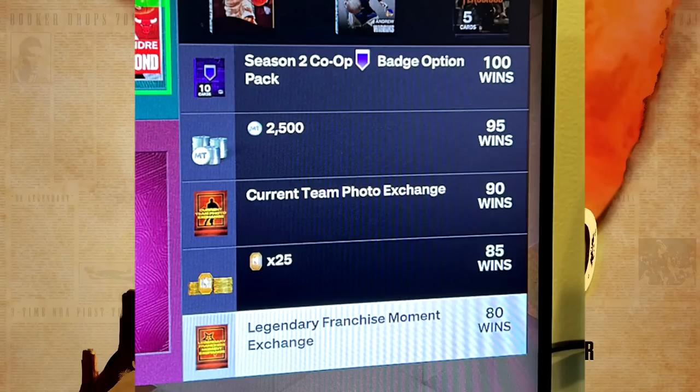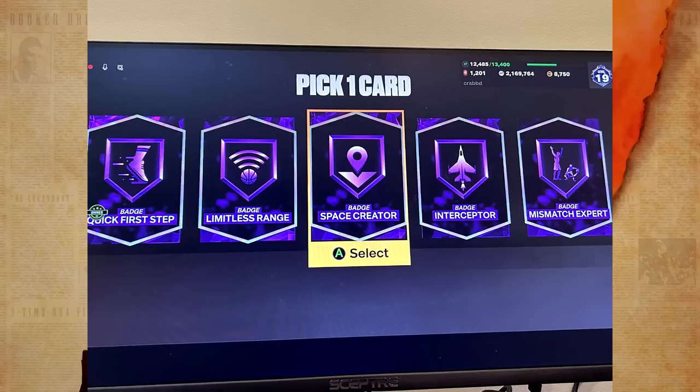Crabbed tweeted out that at 100 wins you get a Season 2 Co-op Hall of Fame Badge Option Pack containing 10 hall of fame badges. You can also get a current team photo exchange at 90 wins, 2,500 MT at 95 wins, 25 tokens at 85 wins, and a legendary franchise moment exchange at 80 wins. Basically every single trophy case you'd need for the trophy case grind is available, except for the domination one and the collection completion one.